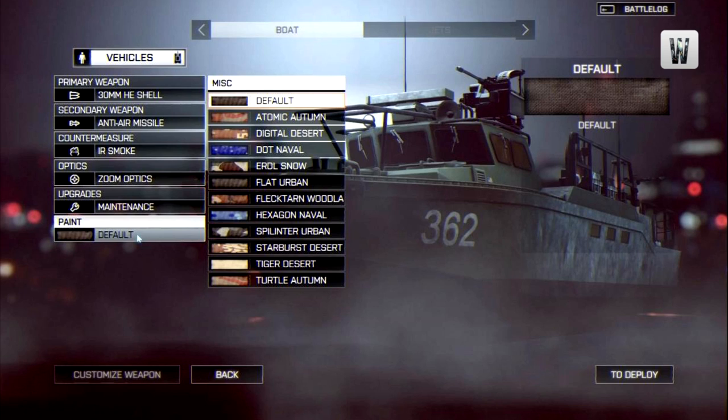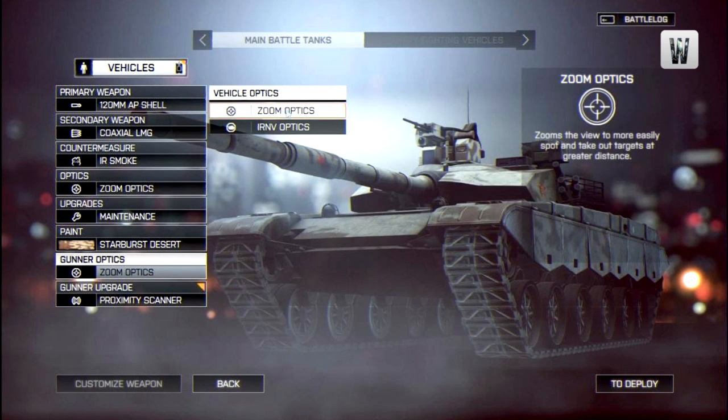I keep mentioning that customisation is a big thing in first-person shooters. I did a video about it nearly three months ago when Battlefield 3 had only just been announced, and mentioned that customisation is key — it keeps people engaged and lets them play the way they want. EA and DICE look to be feeding players as much customisation as is humanly possible. Switching back to the tanks: gunner optics are very similar to driver optics — zoom and IRNV — and gunner upgrades are distinct from driver upgrades so you're not doubling up.